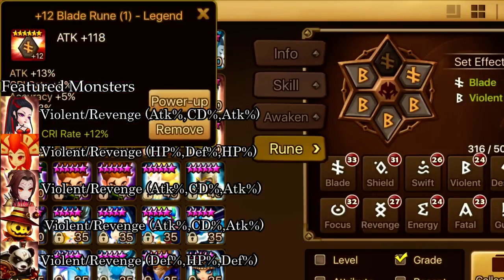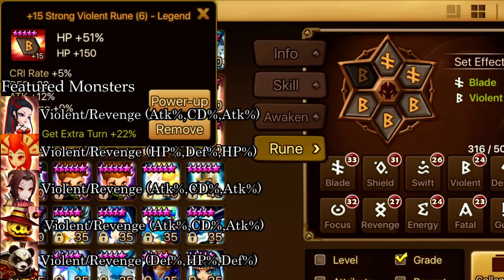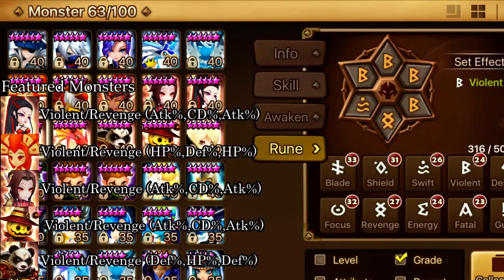Here's my Adrian on violent blade with attack, crit damage, and HP percent. Ideally you'd want attack, crit damage, attack, and you want 100 crit rate if you can.